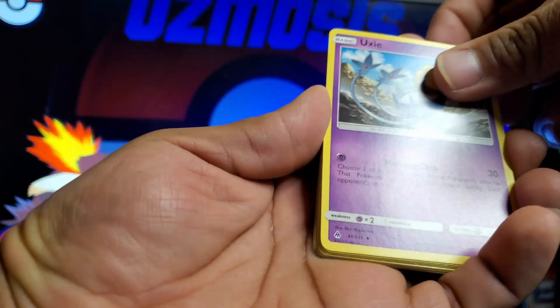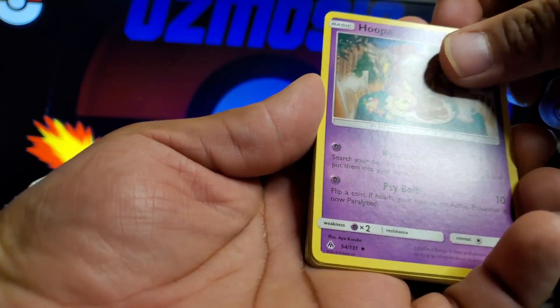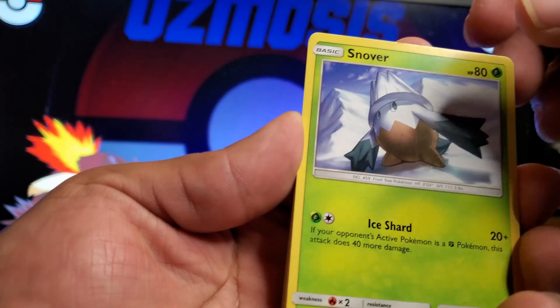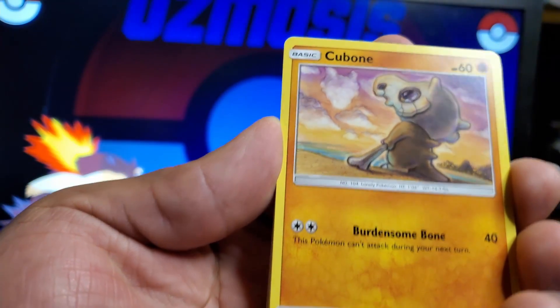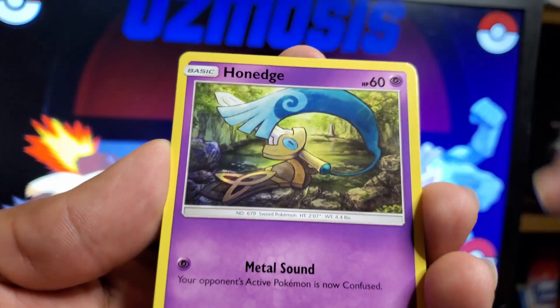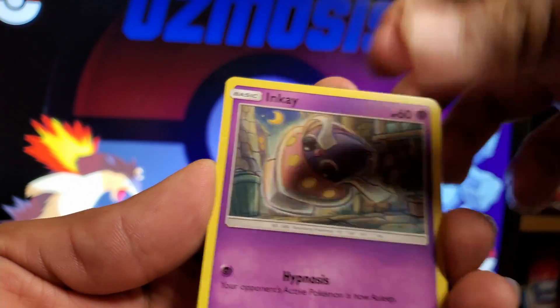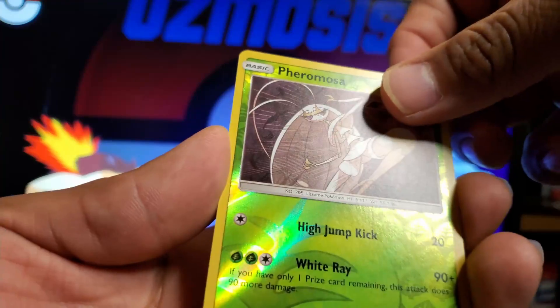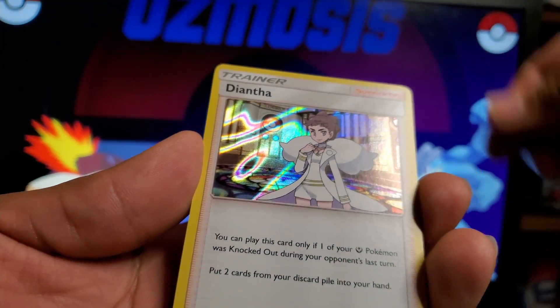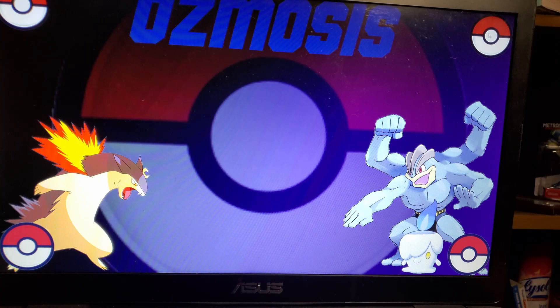We got Fighting Energy, one of the River Guardians, a Lady, Hoopa, Snover, and Cubone — no matter what, Cubone is always one of the saddest cards you'll ever see, even the drawings of it. And we got an unknown card as a rare.